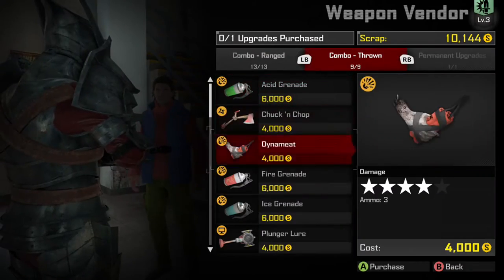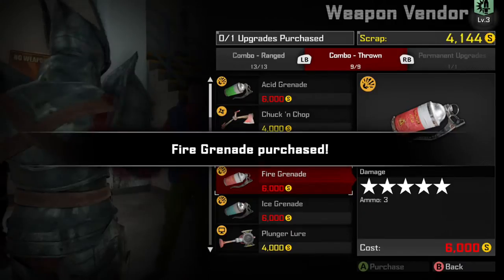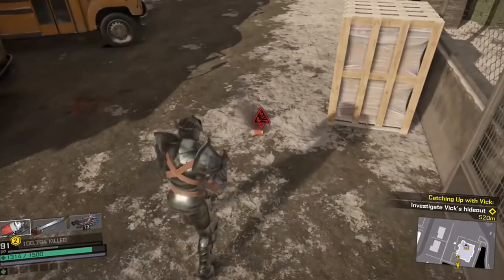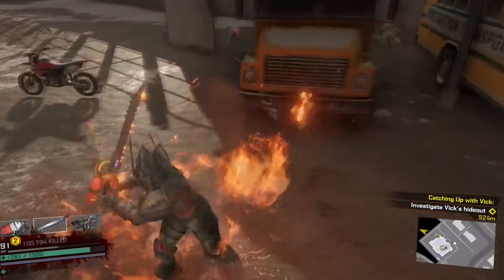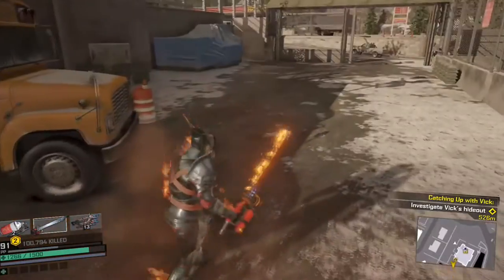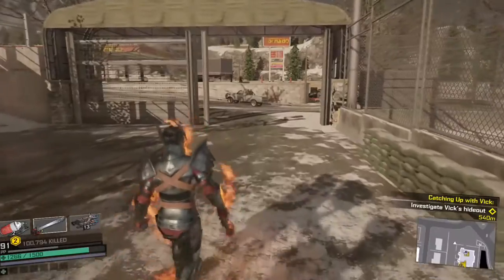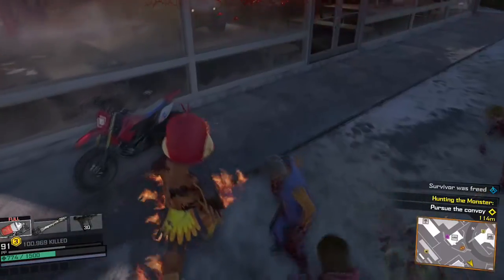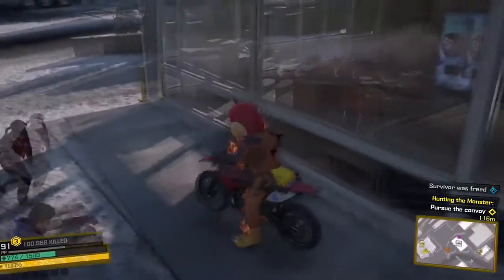Go to the weapons vendor located in the shelters and purchase fire grenades. Next, toss the grenade to the ground. When it erupts, let it engulf you. Now walk away slowly — the fire should not go out and it should not harm you. Now if you run, the fire will go out — that's the downside of the glitch. But if you get in a vehicle, the fire will be everlasting.